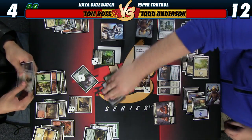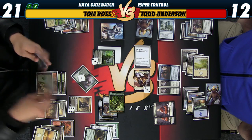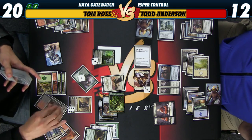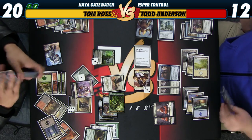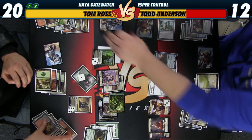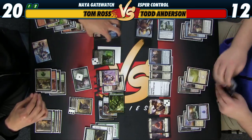Excellent. Now what am I doing? Play Wingmate Roc. You ain't tricking me, are you? No. Sure — what else do you have to play? So I'm at twenty now? I guess you could not play it, but then you might just die to all my prowess if you don't play a thing. Twenty to twelve. Bird. Tell you what — if I randomly end up winning this game, I will just concede. I was trying to get you through that two-minute-long sequence of casting Sorin and gaining seventeen and playing a Wingmate Roc.